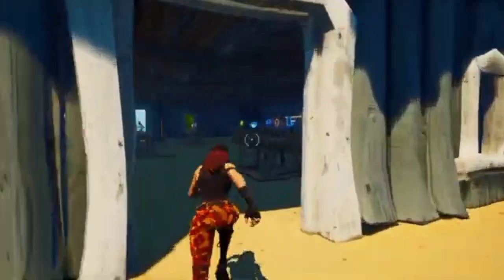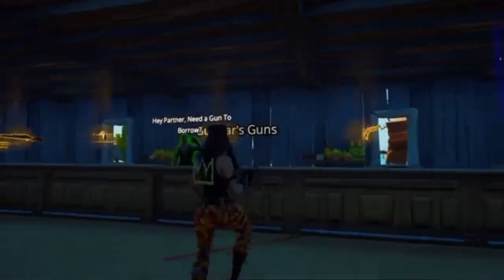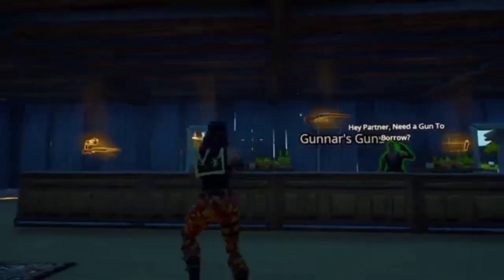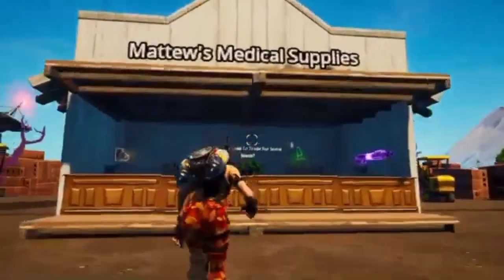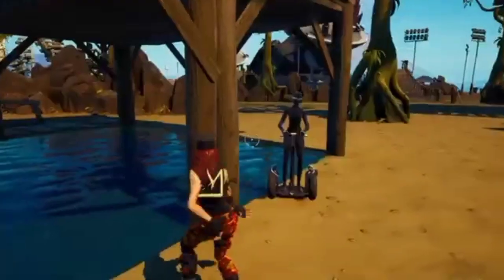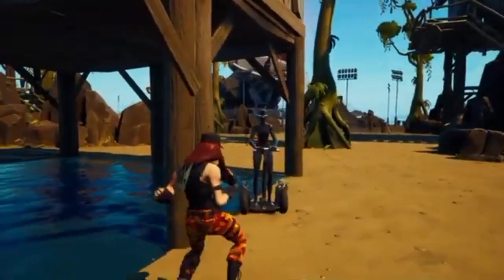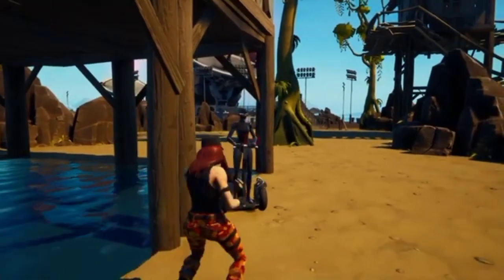Come meet your partners over at Gunner's Guns and enjoy some butter bar music all together with your folks. When you need it, come down to Matthews Medical Supplies, just in case you're running low on health after fighting. You can also enjoy the relaxation of the island and emote with your friends, or maybe even dance battle with them.